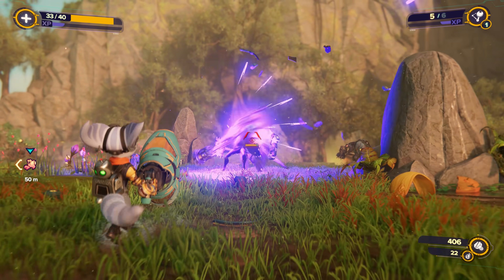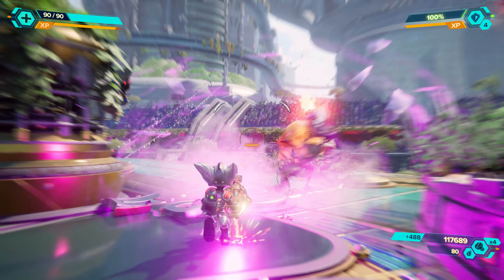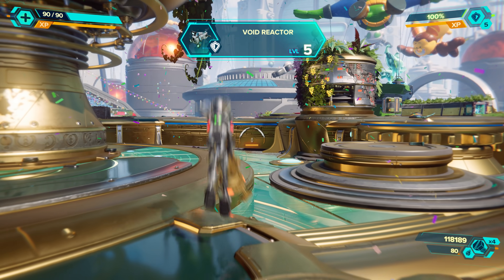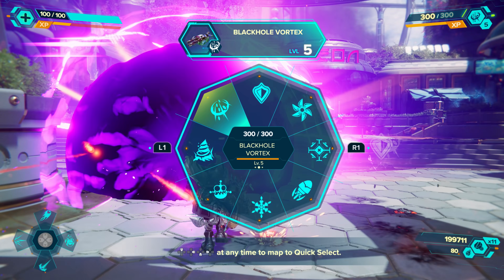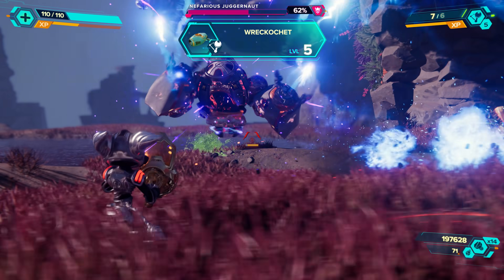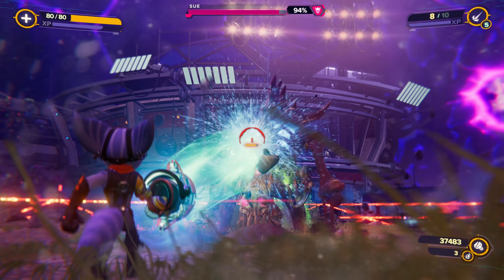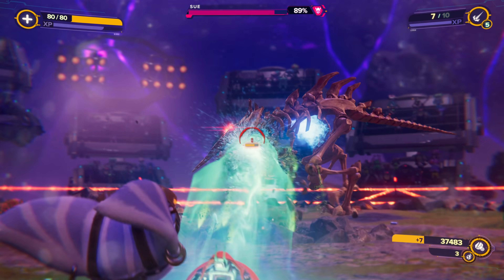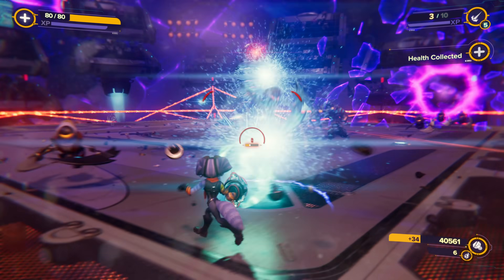While we understand the impulse to stick to what you're comfortable with, try diversifying your weapon use instead. Something you'll learn early on is that your weapons level up the more you use them. Each maxes out at level 5, which essentially upgrades it to its best version, adding a powerful new perk that further enhances its effectiveness. You never know how a weapon might turn out by level 5. Something like the Negatron Collider may not seem all that great at first, but once it achieves its max level, it gains the ability to trigger an explosion at the end of every use — a great perk to have when there's a ton of enemies coming at you.